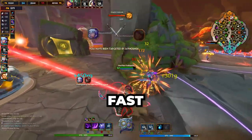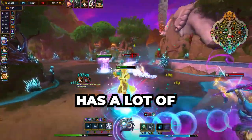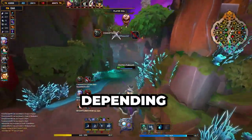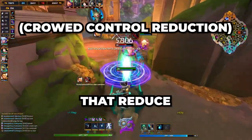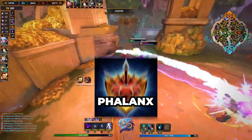They're attacking fast? No worries. Use Midgard Mail and Frostbound Hammer to slow their attacks. You're telling me a character has a lot of health? No problem. Use the Executioner and the Qin's Sais, which increase your damage depending on how much health the enemy has, and you will see them fall. A team full of crowd control and stuns? Use items that reduce the time you are stunned, like Oni Hunter's Garb, Mystical Mail, and Phalanx.